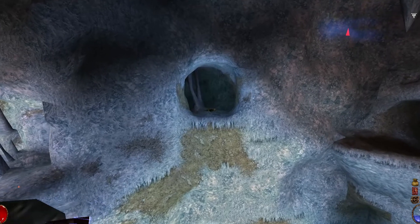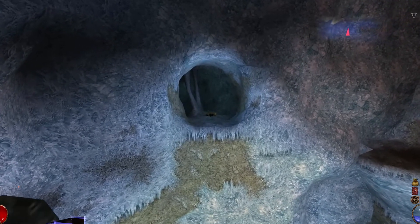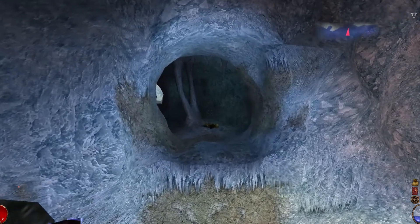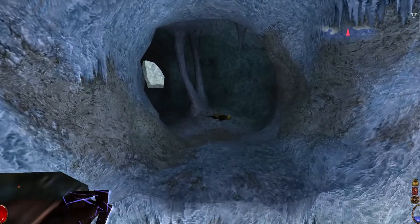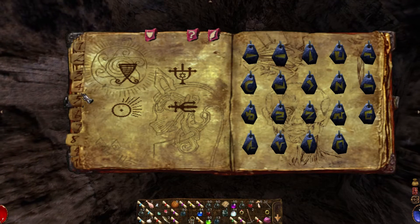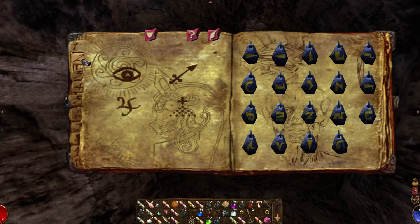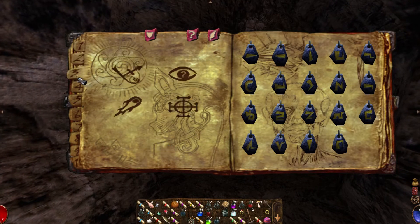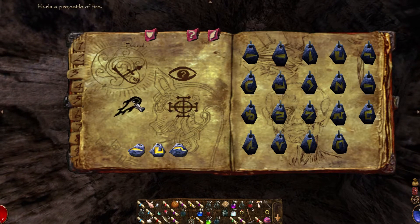But just because a system is unique does not mean that it is also useful. Wrangling the magic system in Arx Fatalis can be a challenge unto itself. What spells you have access to are determined by what runes you've discovered, so if you miss any during your exploration, you could be losing out on entire categories of magic.